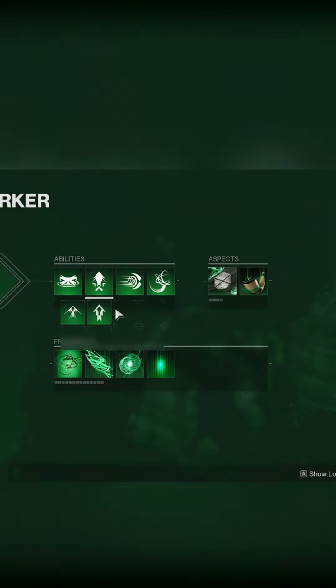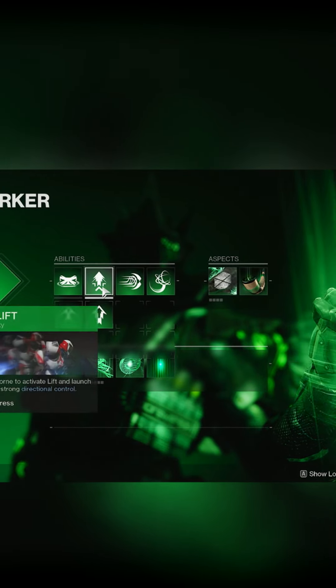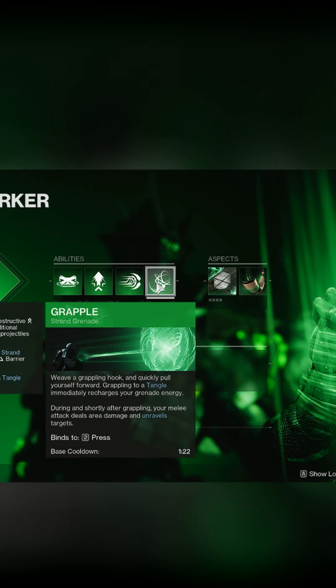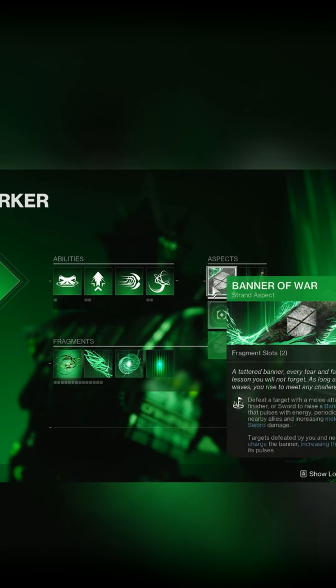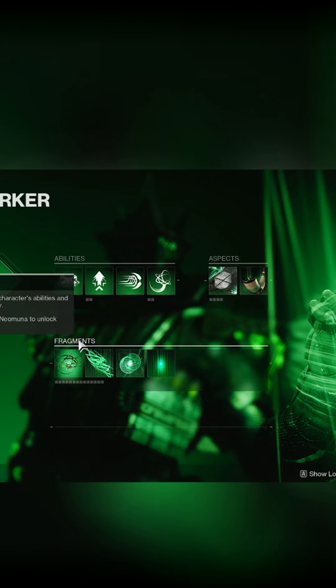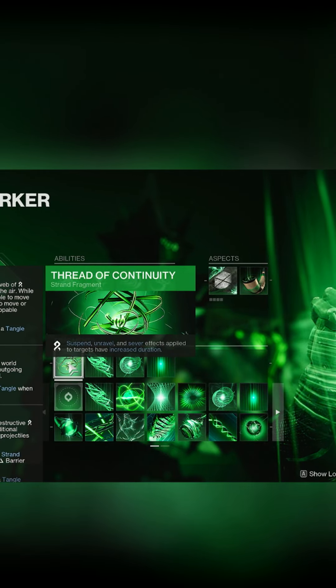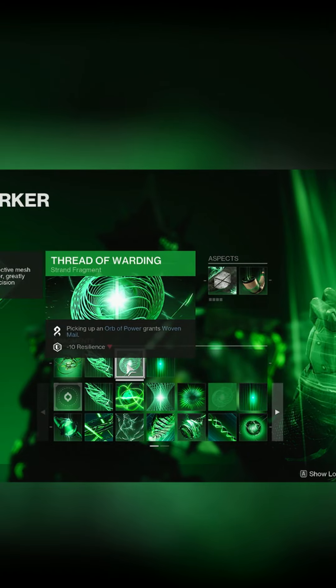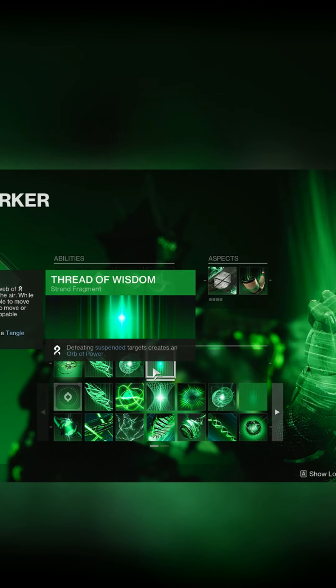In terms of the subclass, starting off with Abilities: we have the Little Shield, Strafe Lift, Frenzied Blade, and the Grapple Grenade. For Aspects, we have Banner of War and Ginger's Lash. In terms of Fragments, we're running Thread of Continuity, Thread of Mind, Thread of Warning, and Thread of Wisdom.